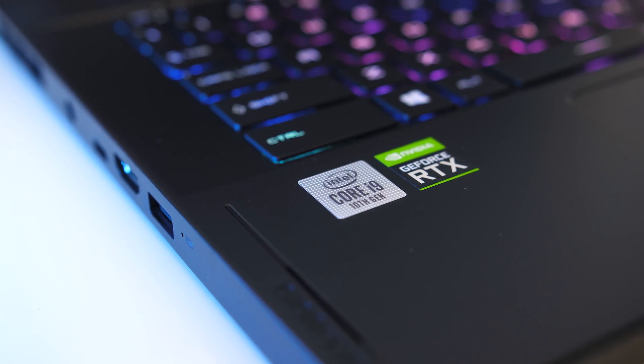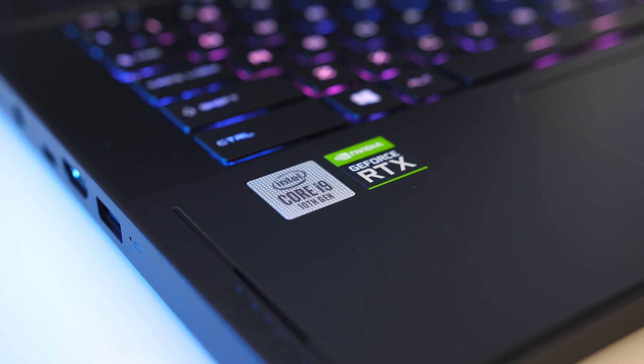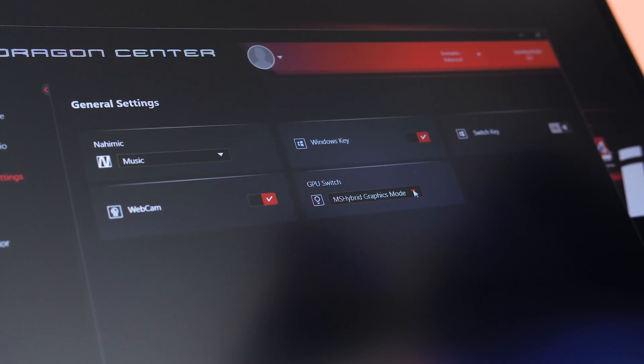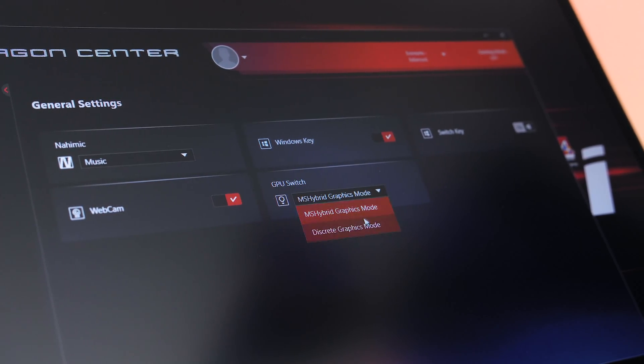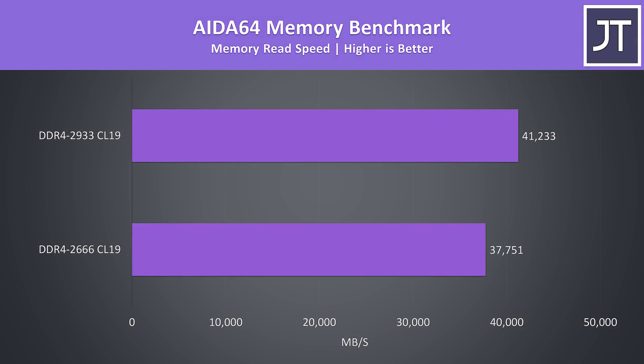Testing was done with the Intel iGPU disabled. It might be possible that higher memory speeds are more beneficial when Intel graphics is enabled, however that wasn't tested here as this video is specific to the GS66, and most people playing games will be using discrete mode. Outside of gaming, the Aida64 memory benchmark showed the DDR4-2933 configuration hitting 9% faster read speeds — a far higher result than seen in games, because the bulk of games aren't constrained by memory bandwidth.